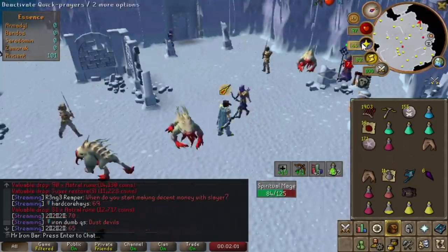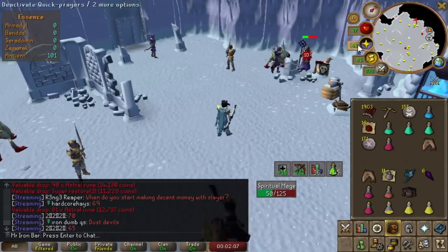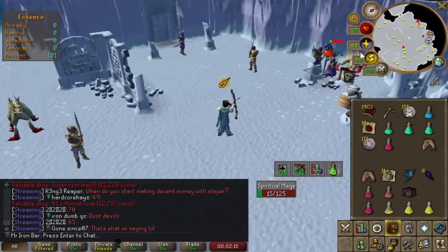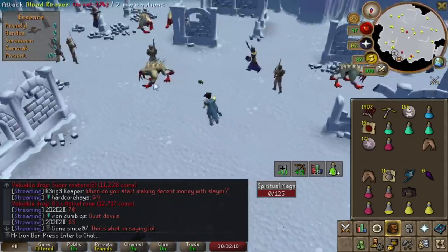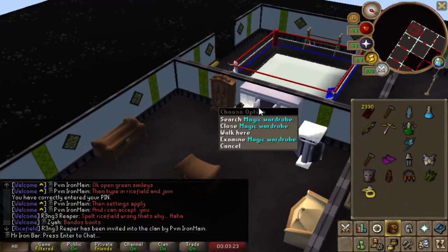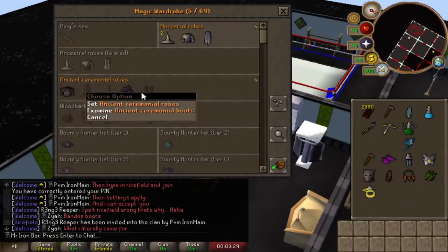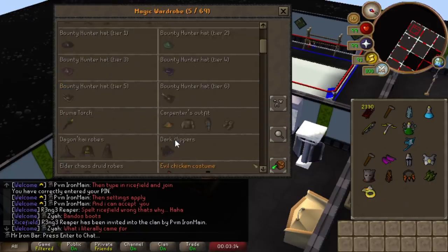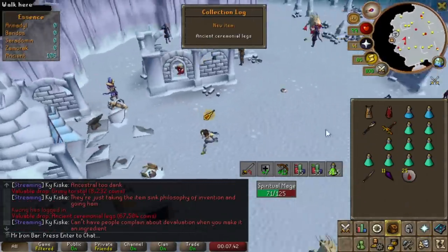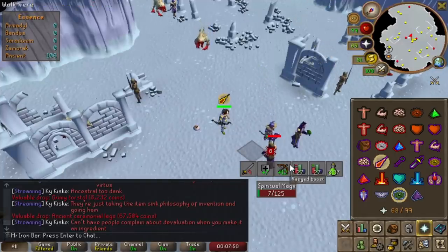Next in the original game, the minions used to drop something called the Ancient Ceremonial, and if you had the full Ancient Ceremonial set you could bypass the KC requirement, which was amazing. I thought that was going to be the case here but they decided not to make that a thing. The Ancient Ceremonial is more common this time around - you just collect it for the collection log dopamine. It doesn't do anything special but I'm almost done already, getting pieces without any dupes.